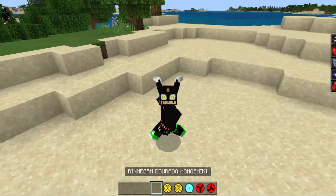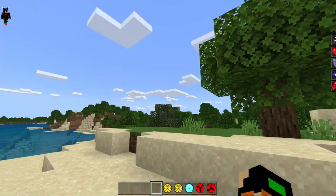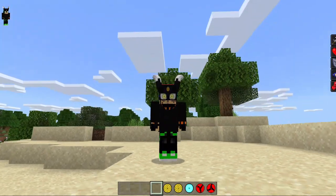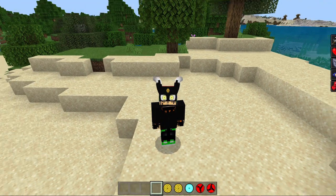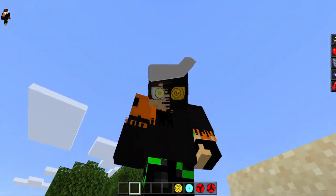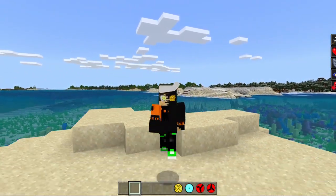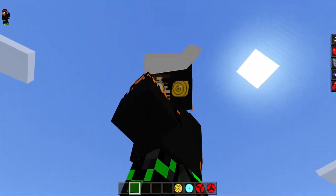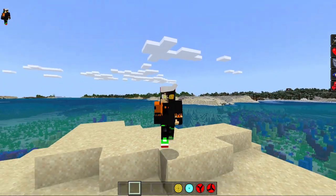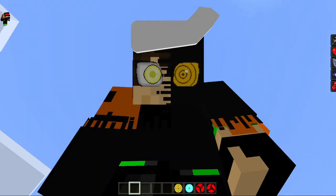Then we have the golden Rinnegan of Momoshiki, which the Naruto Storm mod made better with all the hair behind you, but this one is still pretty cool. Then we have Kinchiki's golden Rinnegan, which honestly in the anime they don't really show because Momoshiki eats him and then Momoshiki becomes powered up. Maybe he made it up or saw it in the manga.